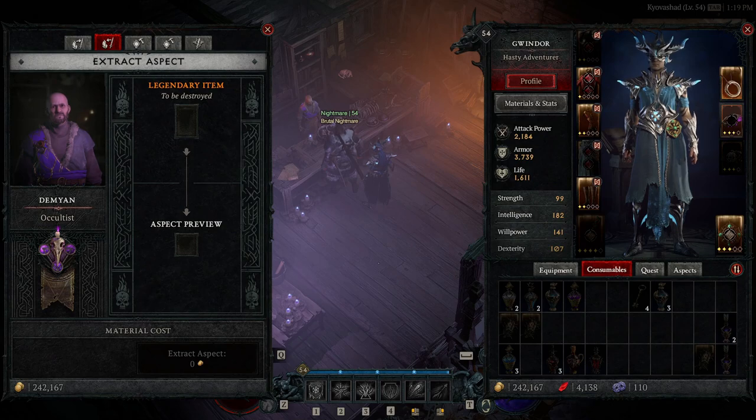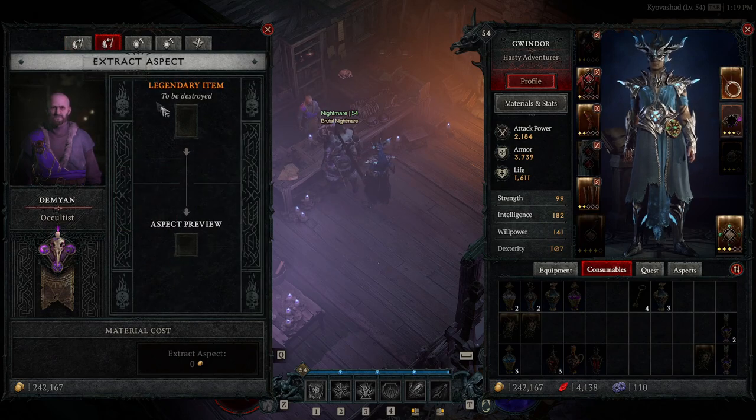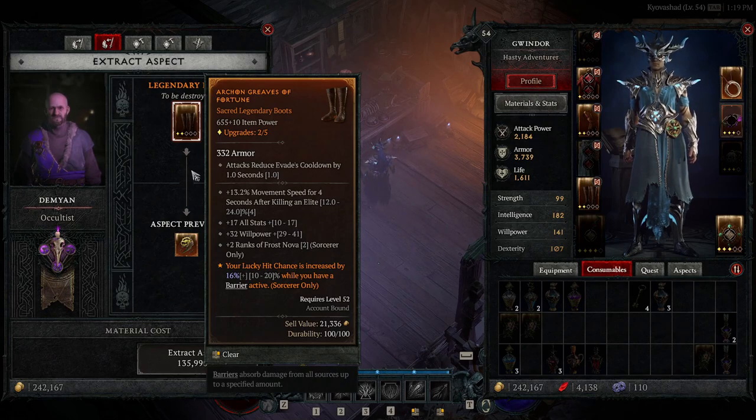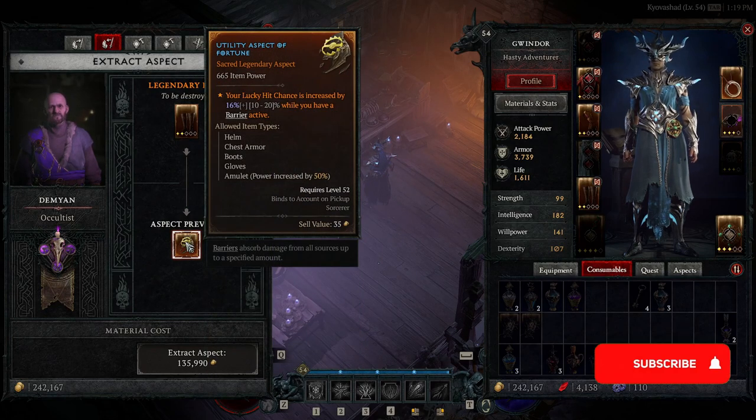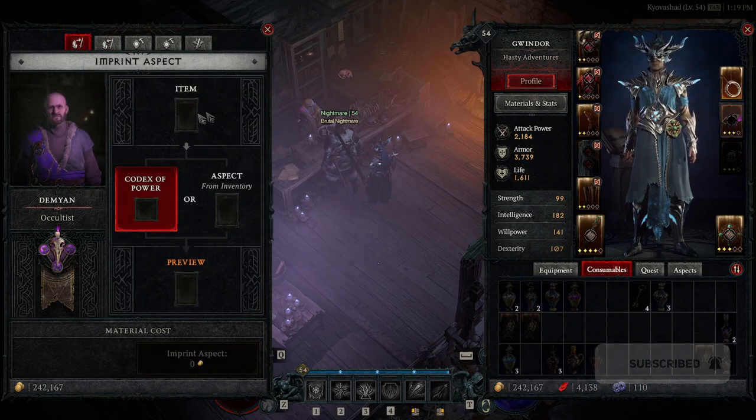Covering off extracting aspects: in Diablo 3 you had Kanai's Cube where you'd extract a legendary power into the cube. In Diablo 4 that's very different. Now we have aspects — when imprinting aspects you can also take them off items. For example, with the Greaves of Fortune, you would extract the Aspect of Fortune out of that item. It only costs gold, and you can then apply it to another item through the same imprinting process.